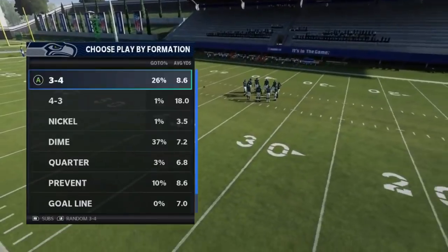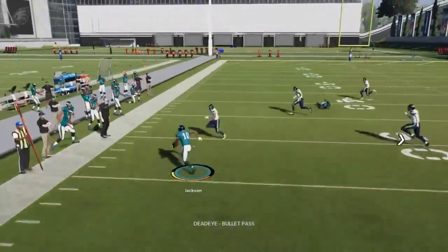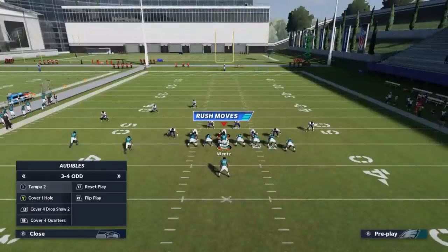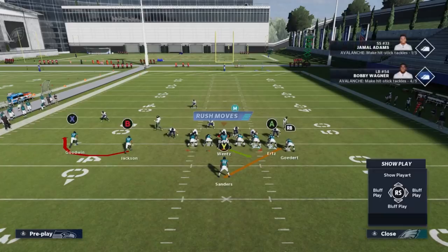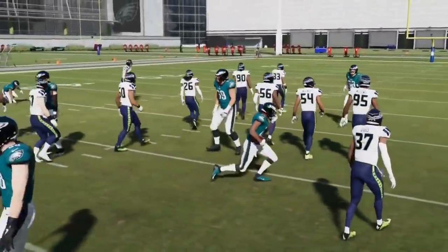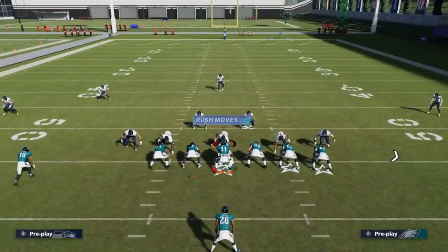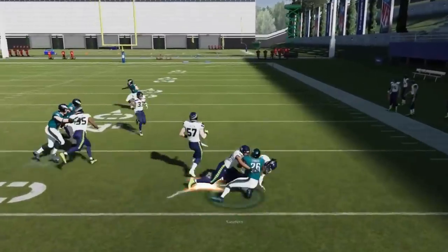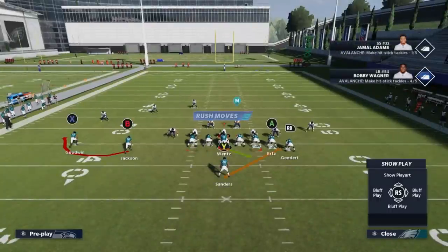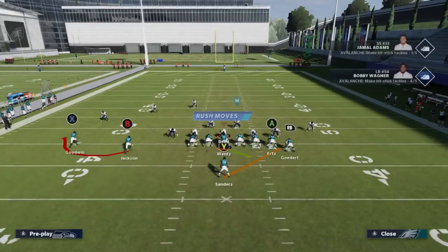Next up we've got the stretch alert bubble. The bubble itself is going to be best against cover three and cover four off coverages for catch-and-run. The stretch to this side is probably best against cover one. If you motion this guy out, it'll push the cover three cornerback back, which helps you get to the edge. Against off coverage cover three, cover four, or man coverage the run will be best, and against cover three and cover four the B route will be best.